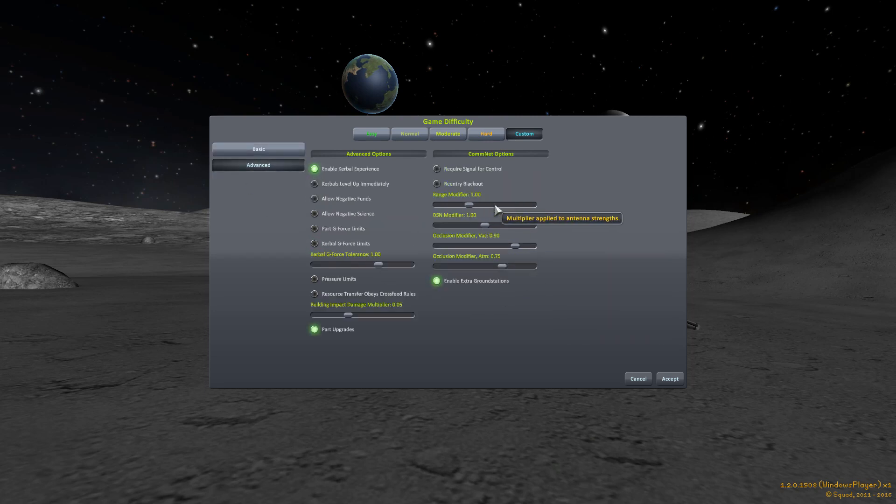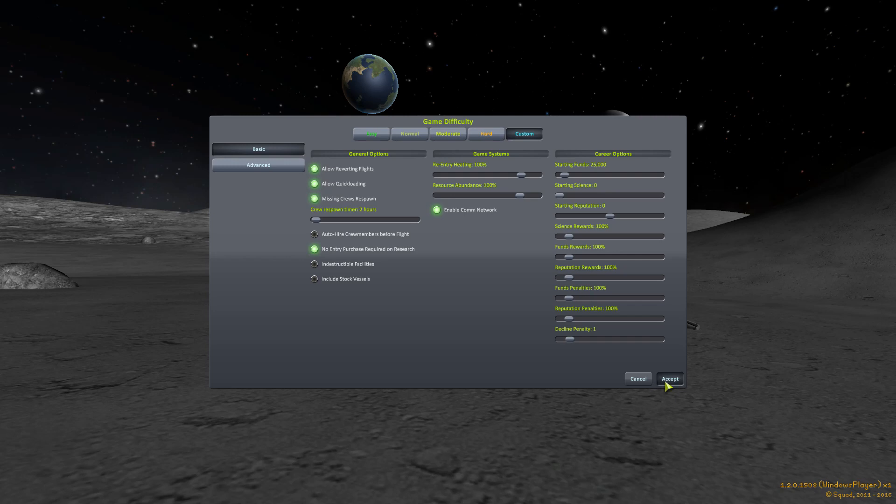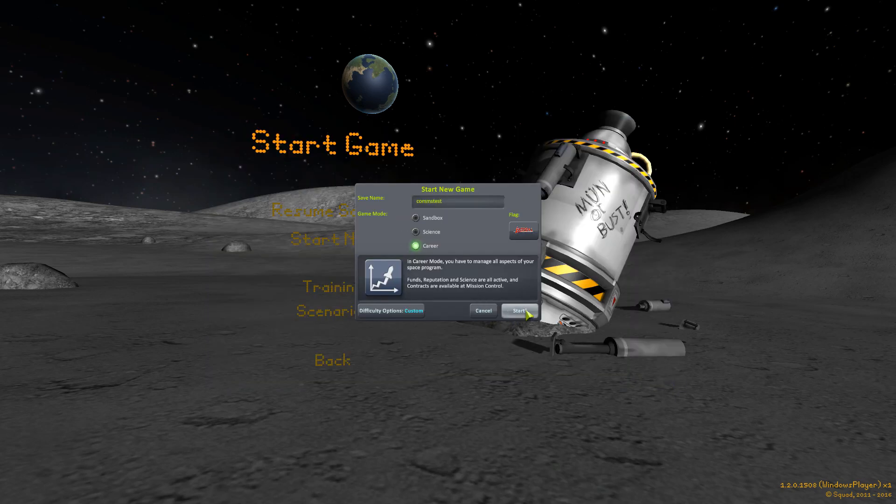There are also advanced options to adjust the ranges of the dishes and the DSN — the deep space network. You can adjust how atmosphere and planets occlude things, disable the extra ground stations if you want it harder, make re-entry trigger a blackout due to re-entry plasma, and disable partial control if you don't think the game is tough enough. I'm just going to leave the default options and accept this and start.